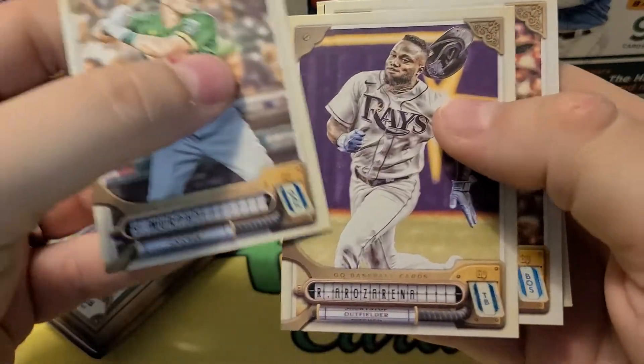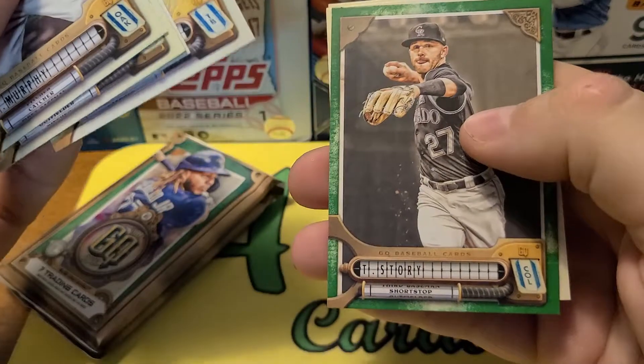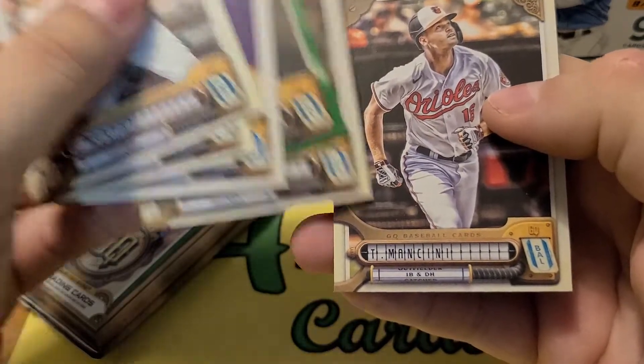Sean Murphy, Mr. October, Chris Sale, Patino, our green story with Colorado, Plisac, and Mancini.